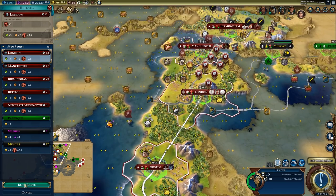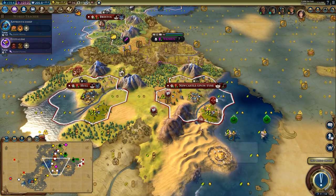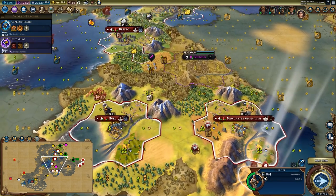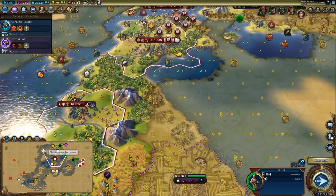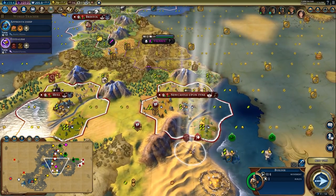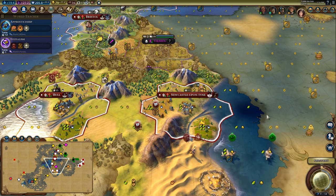It could be worth producing settlers in Manchester as well — how many turns would that take? 19 turns, that's a long time. Let's trade from London to get those roads up. I've got one build charge — let's see if we can find somewhere for you to go. For now I'll just leave you where you are, next turn.